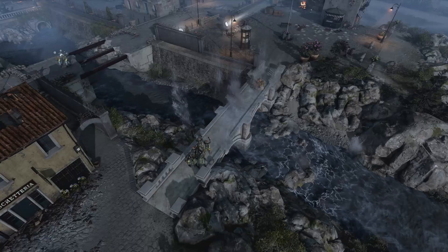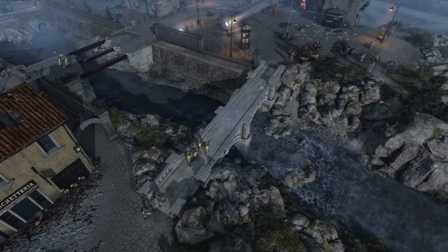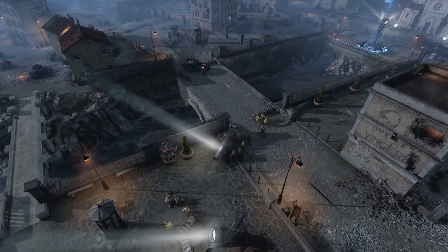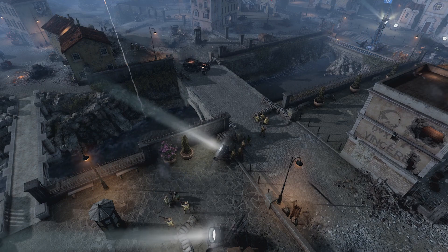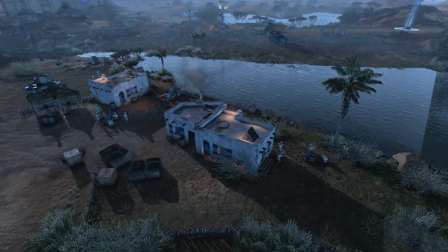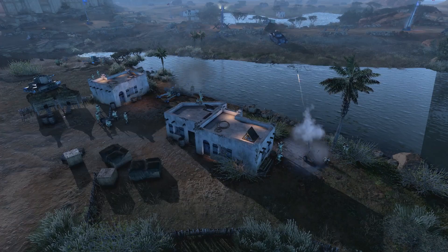Our final two maps are aimed more at the casual audience and will only be available in custom games and skirmish. The first is a new variant of Day 101 named Sangro River Crossing, featuring player-heavy choke points and territory layouts, allowing fun with friends or AI teammates in 3v3. Similarly, Seuss Stronghold is a variant of an existing 4v4 map and features more bottlenecks and more manageable territory layouts.